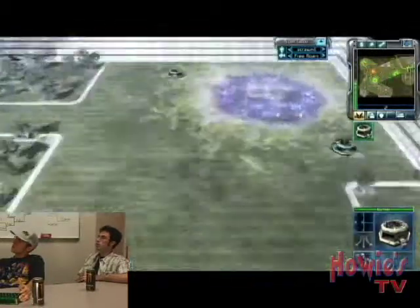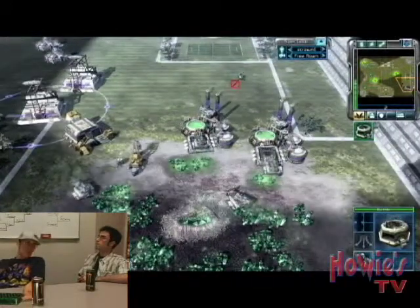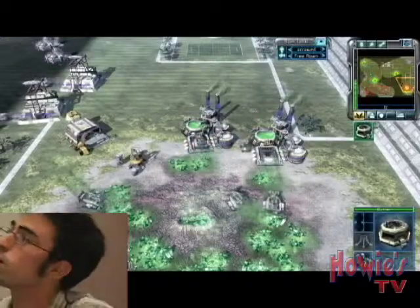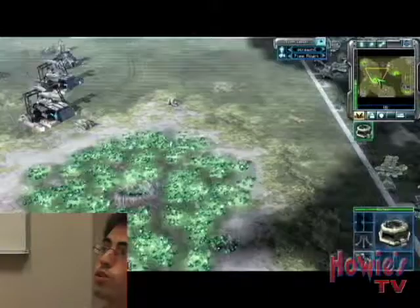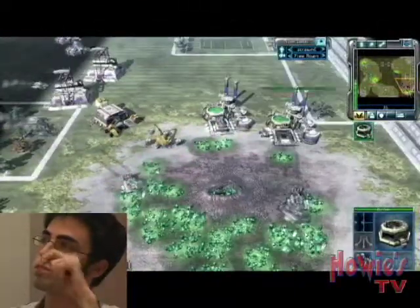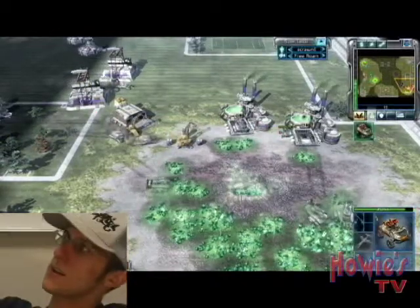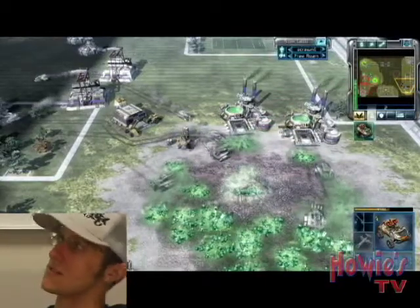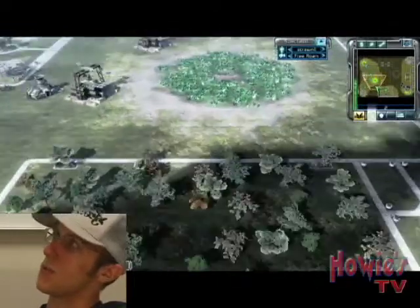I think I eventually try to expand there, which doesn't work. Basically what I'm doing now is just exploring — just kind of see what he's doing. I'm used to doing this rush as Nod, not GDI. So basically my little thing distracted him from attacking me. Now he's trying to kill this thing because it's going to kill his crane. He should be attacking me now, which he would have the advantage, but this little tiny thing kind of made it so he couldn't harass anymore. Gives me more time to get more tanks.